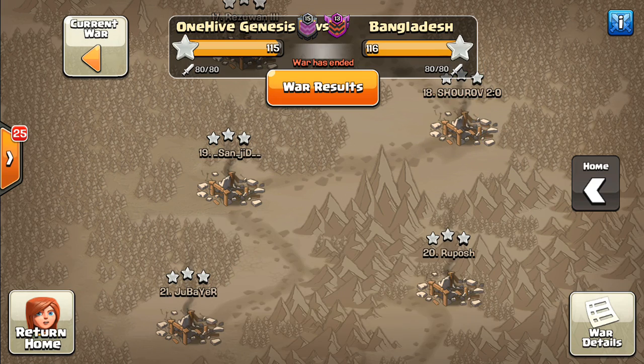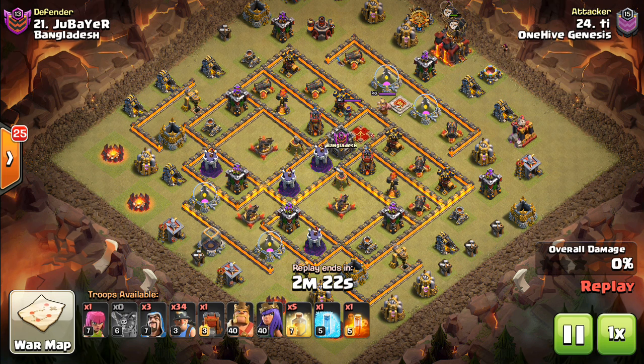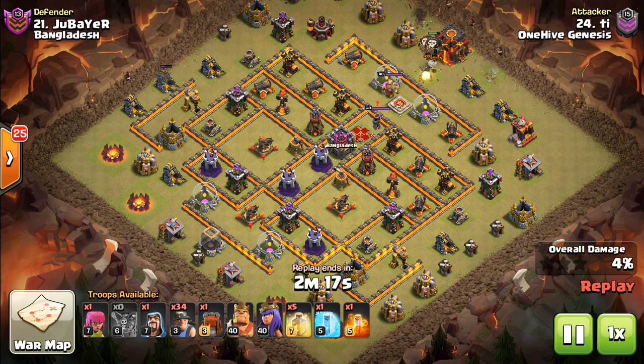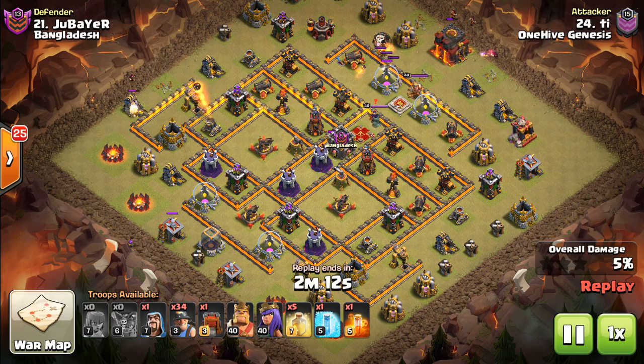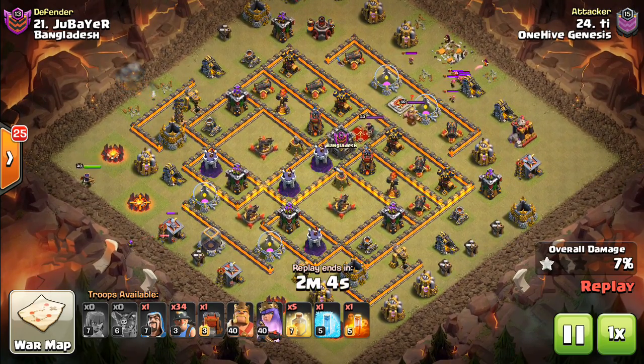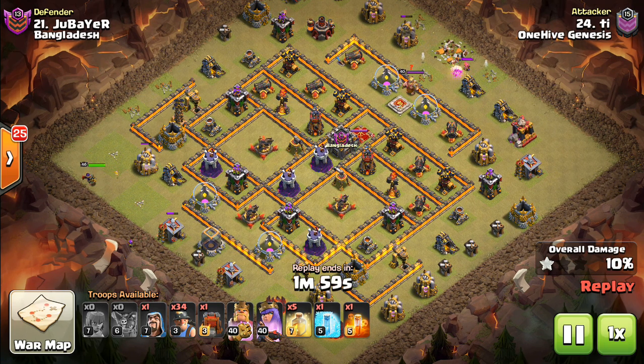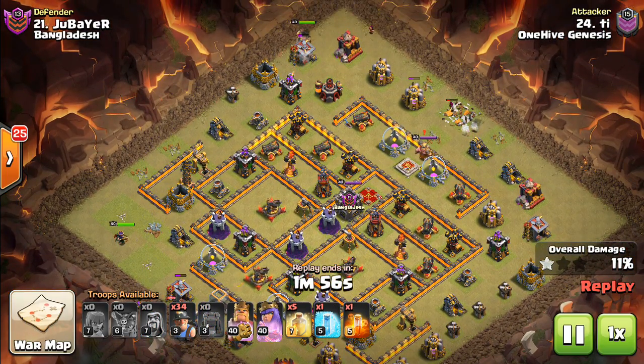Moving along to number 21 — I just realized I also want to show my own attack, which we'll try to find as well. This is better known as Dub on his Town Hall 12 account. I was helping him plan this attack, and it's kind of funny how this Wall Wrecker was used. We were both laughing as it was happening because there was a lot of planning that went into this, and we were trying to figure out exactly what kind of function the Queen's going to serve at the bottom.